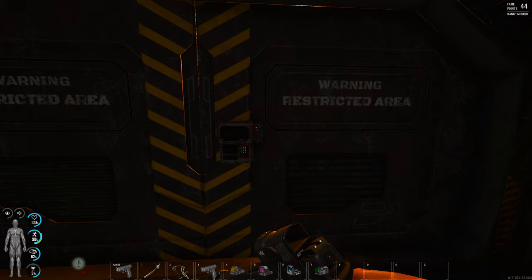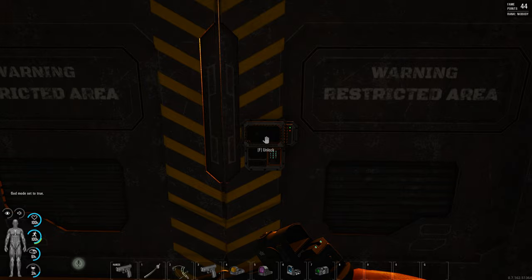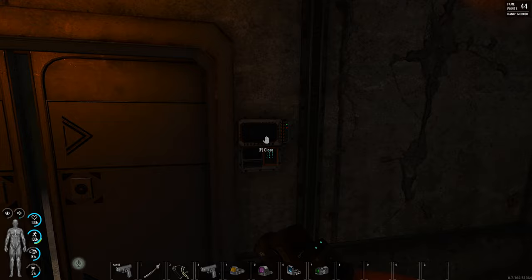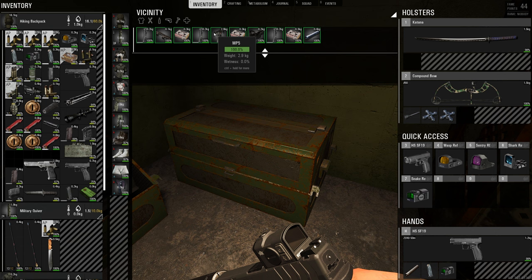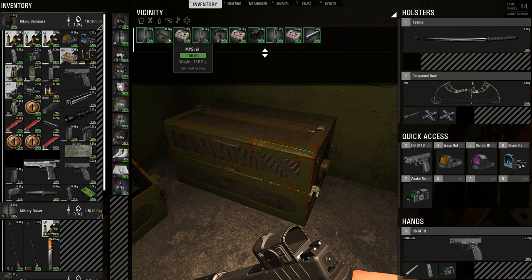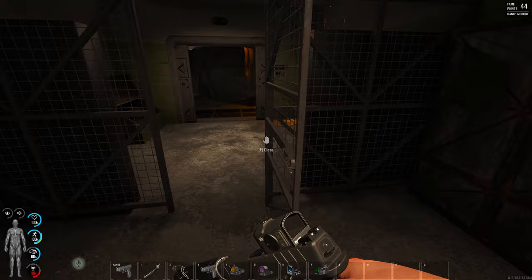The final motivator for you guys is the kill box. For this you need wire cutting, and then lock picking. What do you get behind this? A complete MP5 kit with three magazines, three ammo boxes, with the attachment, suppressor, and sight. That's one door in the kill box with lock picking.